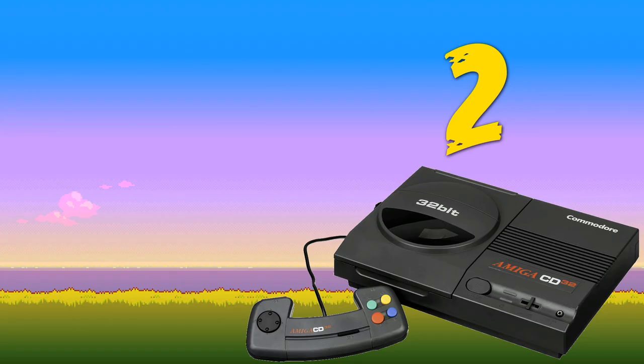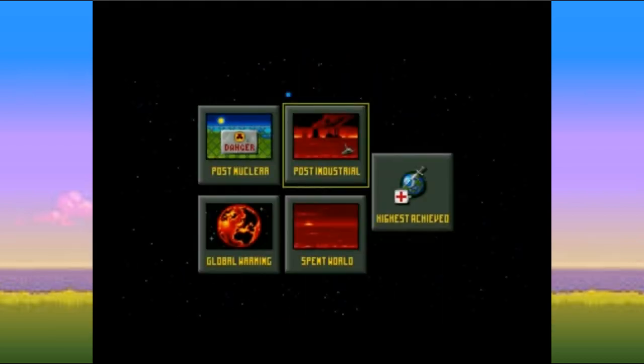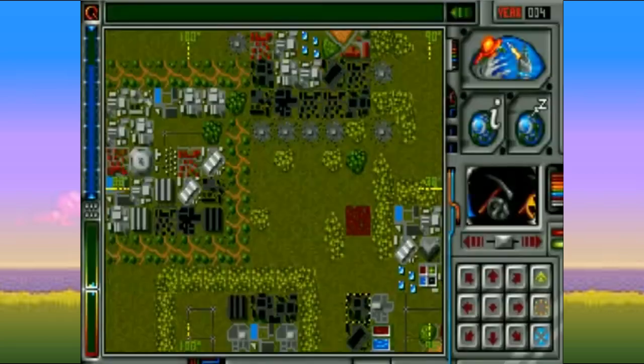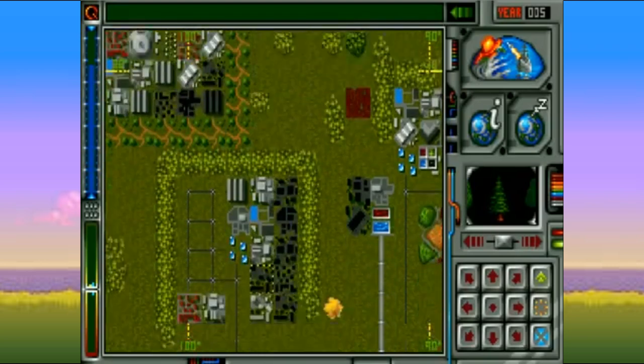At number two we have Global Effect — a really cool god game similar in style to SimCity but with a much broader scope. The goal is to build a better world by creating coal mines and power stations that are in balance with the environment, and you literally win based on how many trees are growing. It's a slow game but a pretty accurate world builder that taught young me a lot about economics. The CD32 version has no real differences apart from some better music.